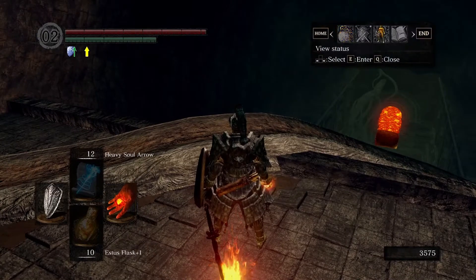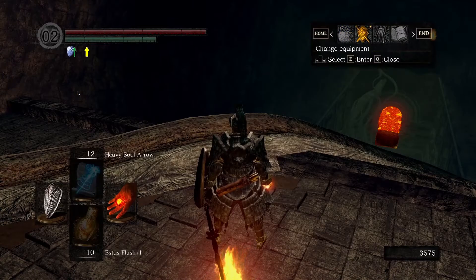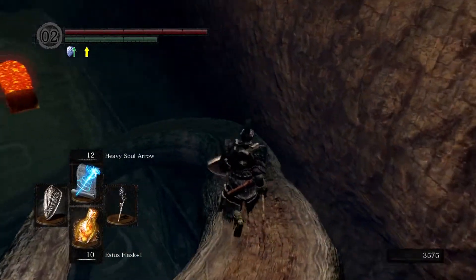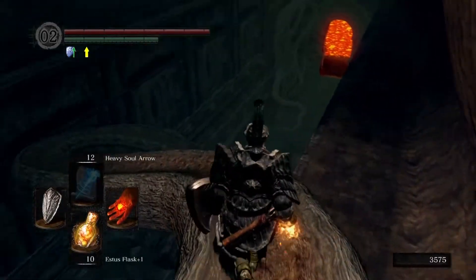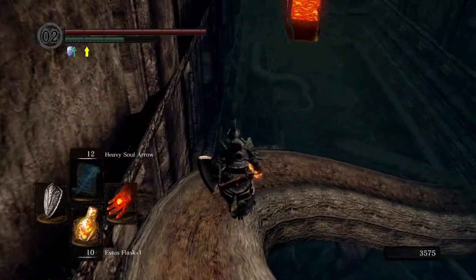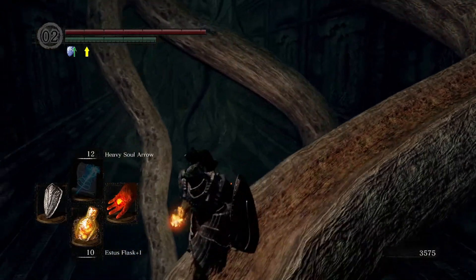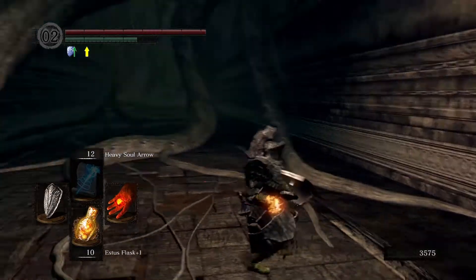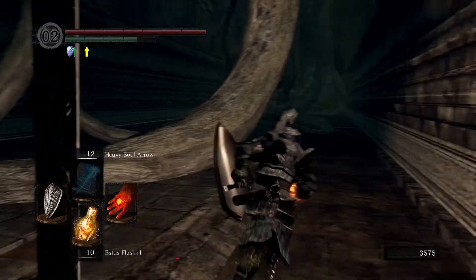So we killed the centipede demon. We can still go with these I think. This is a catalyst that you use spells with, and this is a fire hand that you can use fire spells with. Oh, I almost fell down there. I don't think you can go there, I'm not even gonna try. Maybe you can go there.